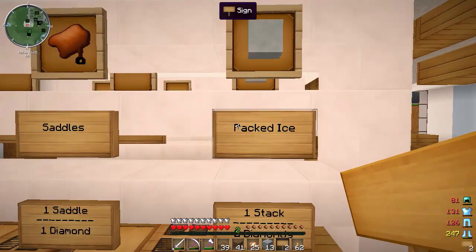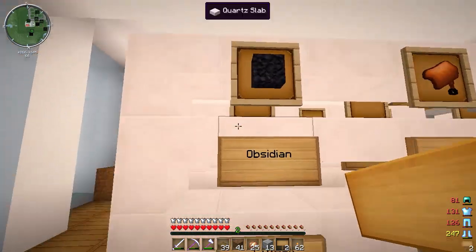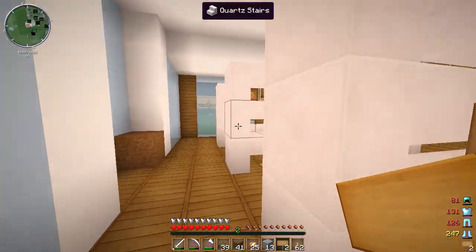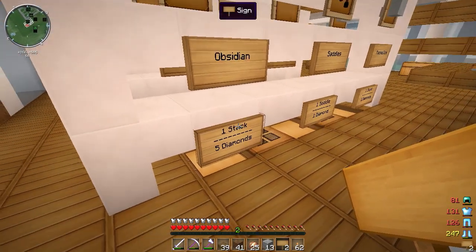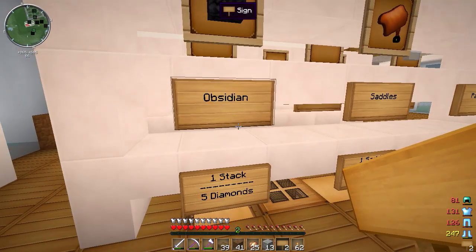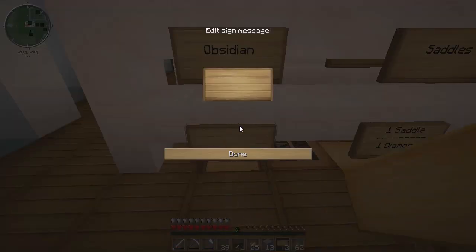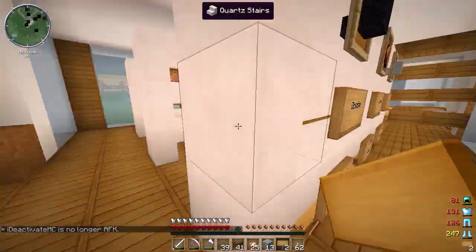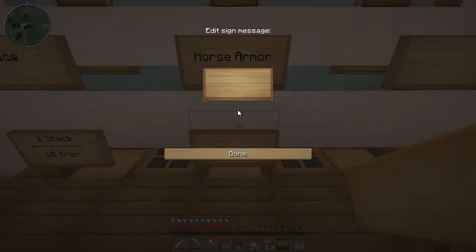Bear in mind that people watching or on the Chaos Craft server — if you buy in bulk I will give you a deal. But the listed price is one stack for five diamonds. Actually, if you have an efficiency 5 pick you can get a stack of obsidian pretty quick, so maybe three diamonds — one stack for three diamonds, which is like the cost of one pickaxe. Maybe that's fairer.